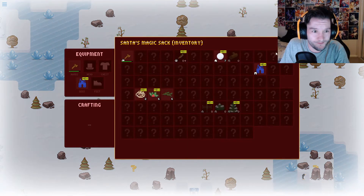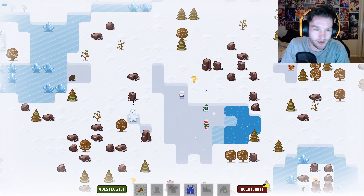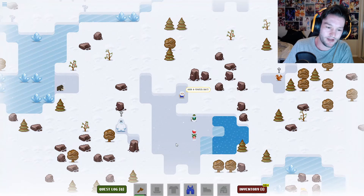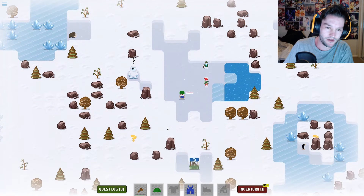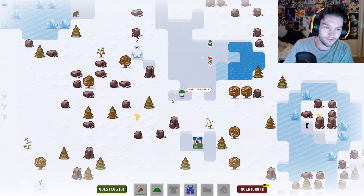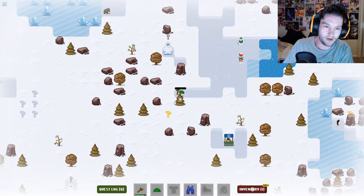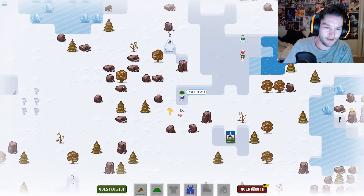So I've got the axe - what do I want to do now? I'm guessing I should go to the yeti. Warm hat - nice. Let's head over there. Let's hope I don't get attacked by Frosty. I'm assuming this game doesn't have any threats.